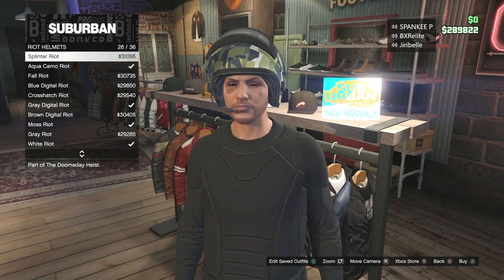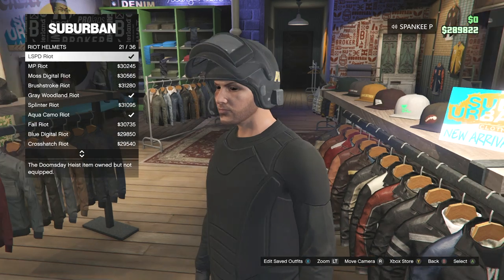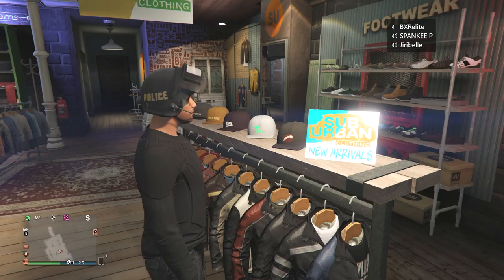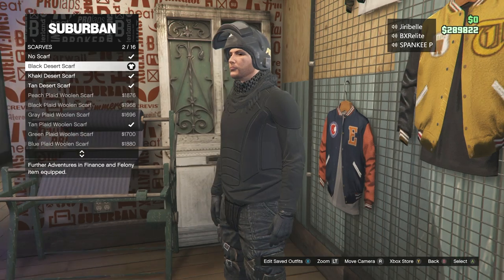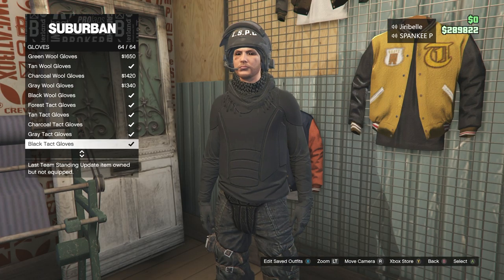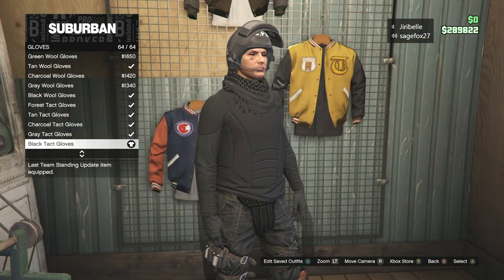Over at the hats section under the riot helmets tab, we're going to go to the LSPD riot helmet. Next, go over to the accessories section and under the scarf section, equip and purchase the black desert scarf. Then at the gloves tab at the very bottom of the list, we'll be using the black tactical gloves.